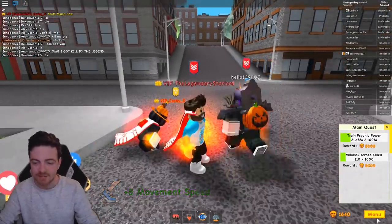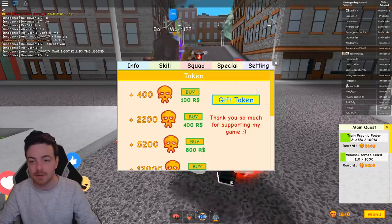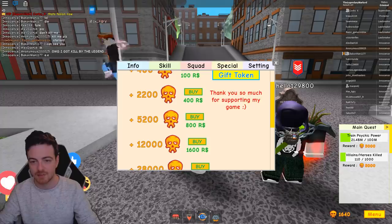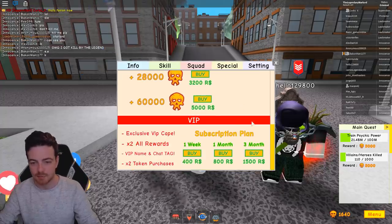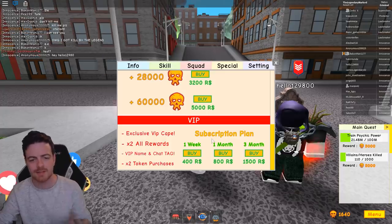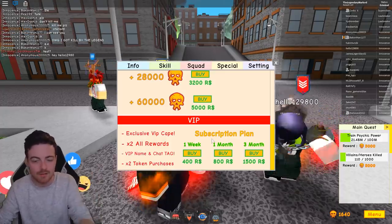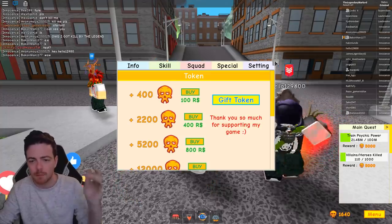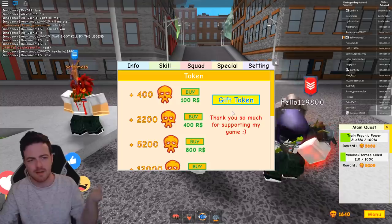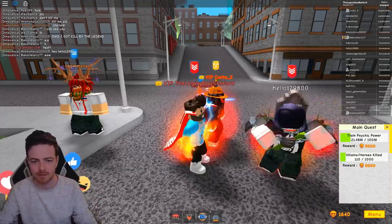Other than that, they also added in the gifting token system which you guys already know about and I said that I'm going to be doing giveaways of that — that is just found in the Specials tab where it says gift tokens. That's pretty much all you can do. You cannot gift VIP though, I don't know why they haven't given us the option to do that but you can't gift VIP, which is really crappy because I would prefer to gift people VIP rather than gifting them tokens.